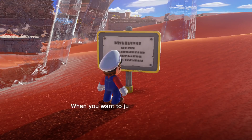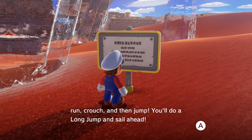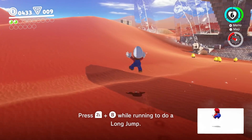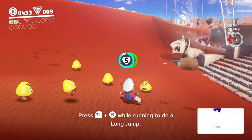Travel tip — long jump. When you want to jump really far, or zoom even faster than running, run, crouch, and then jump — you'll do a long jump. Very useful. Run, crouch, jump! The movement in this game just feels so fun.